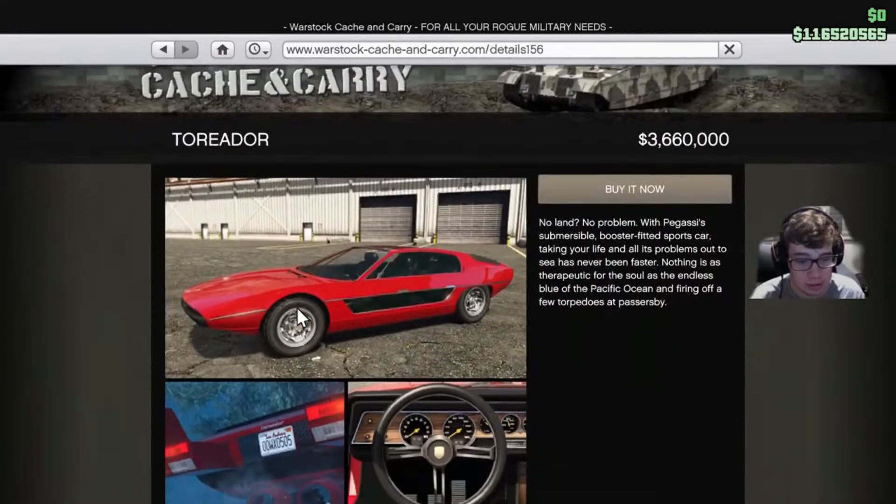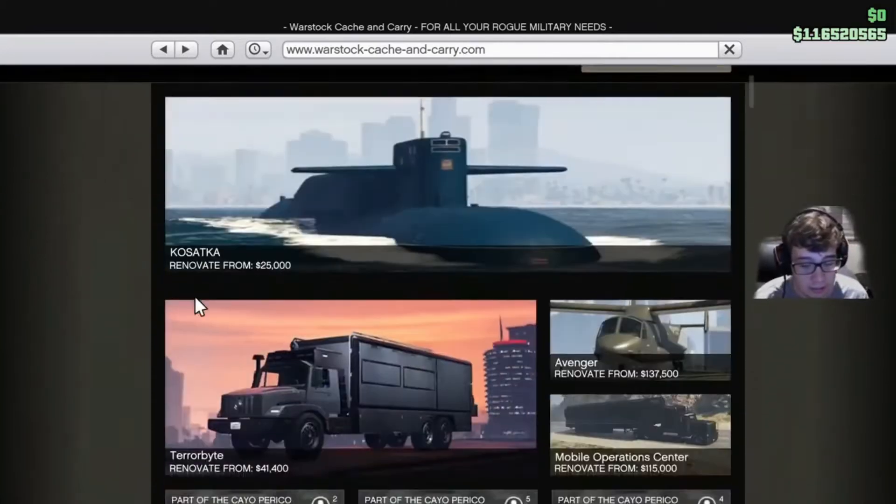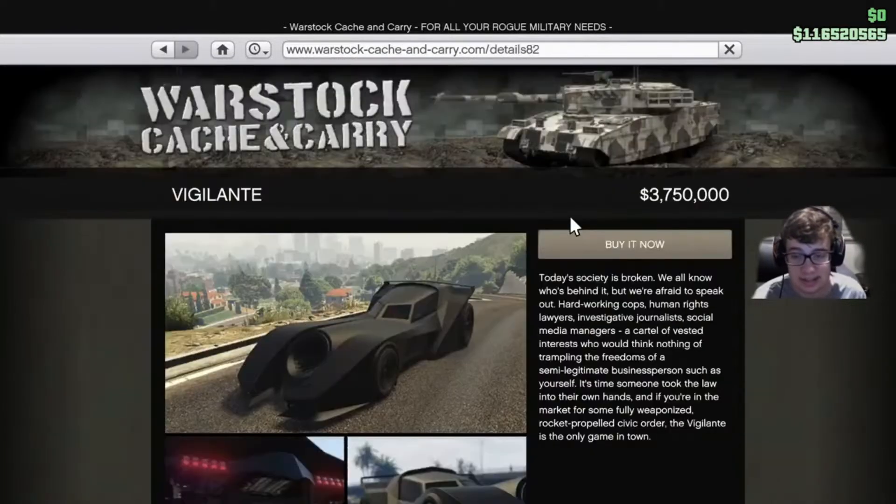You could get the Torador or the Stromberg as well, but I'd honestly recommend the Torador. You can fit four people in the car and drive a lot quicker. It's only really good for the Bogdan Problem and not much else. The next vehicle is the Vigilante - you're gonna need this one. Absolutely get this vehicle. I know it looks pricey, but it is one of the best vehicles across all the setups. I use it all the time for all setups.